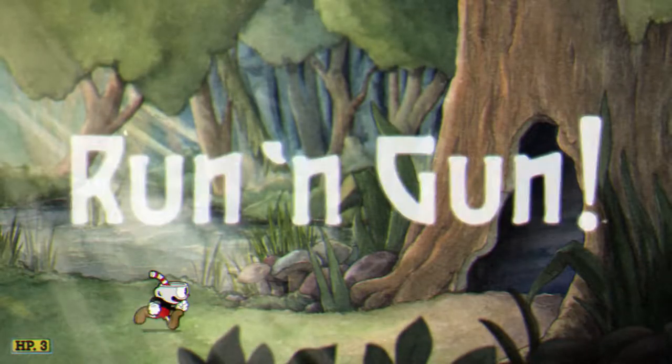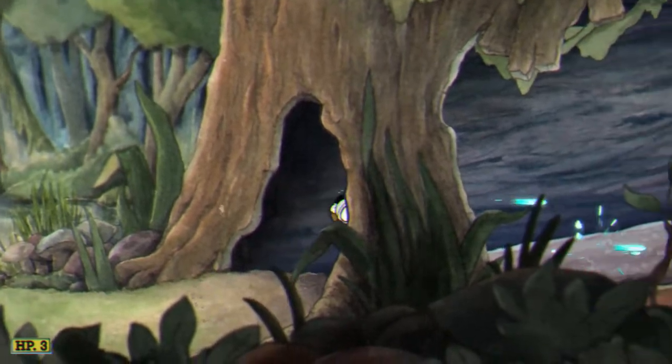Treetop Trouble is the second run-and-gun in Inkwell Isle 1. This level kind of works uniquely as it goes horizontal to vertical to horizontal. Let's just get into it.